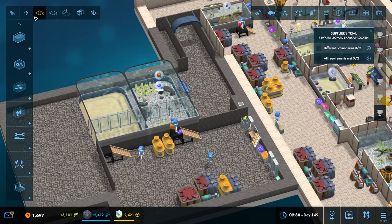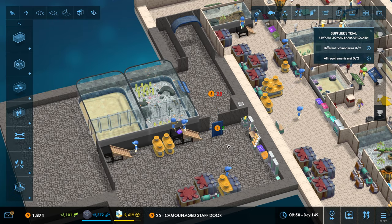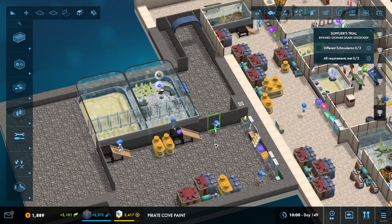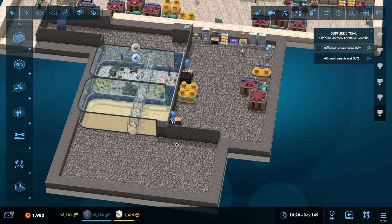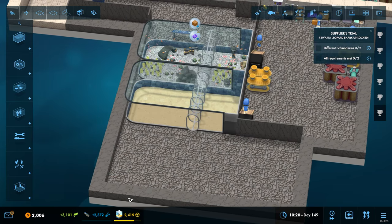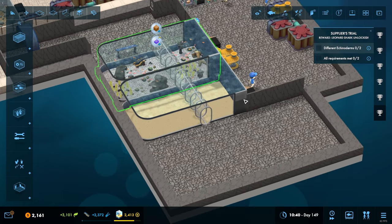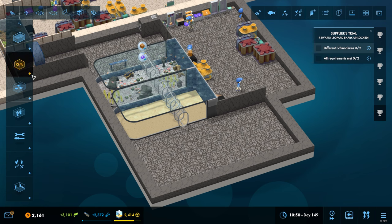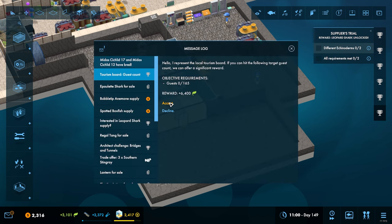Okay, there we go, that is all good and we will put a staff door there. We are almost there on everything research-wise. We are obviously way down on the prestige rank here, but once we open up this area and get more stuff in we should be laughing - we should start to see that prestige rise quite considerably.